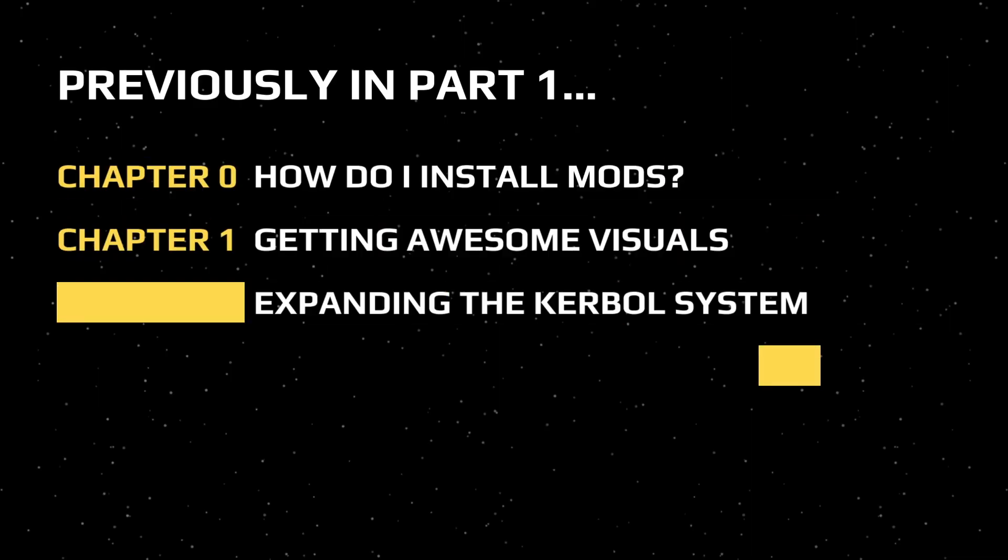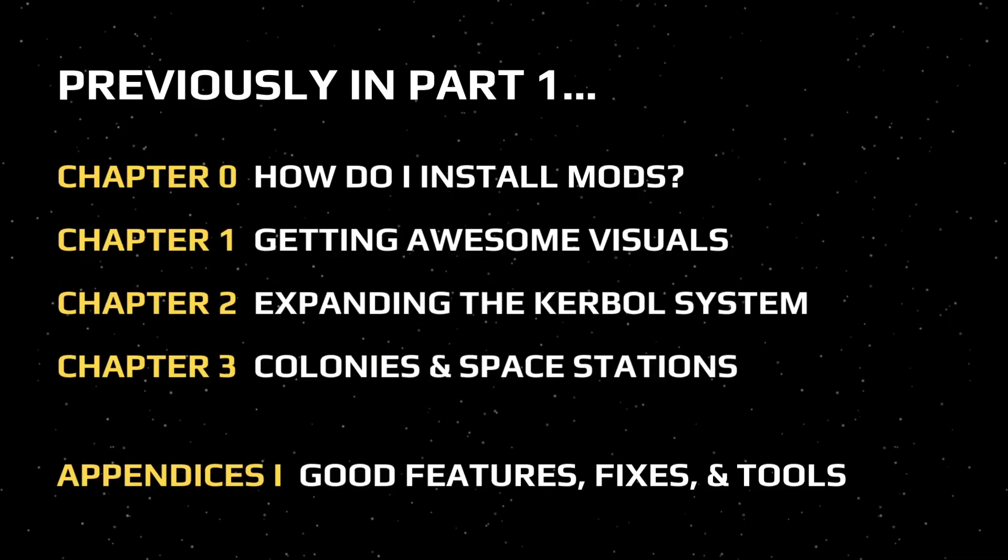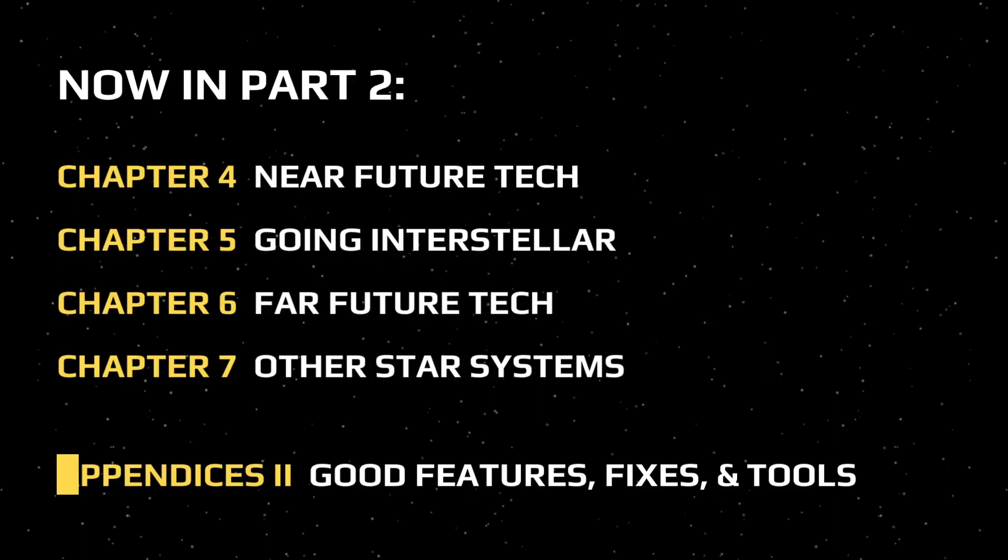For a recap of part 1, we covered how to install mods, getting awesome visuals, expanding the career system, new parts for surface colony bases and space stations, and some more good features and tools. In this video we'll be covering near future tech parts, going interstellar with the Kakaovalo system, far future tech parts, other star systems to explore, as well as some extra cool features.